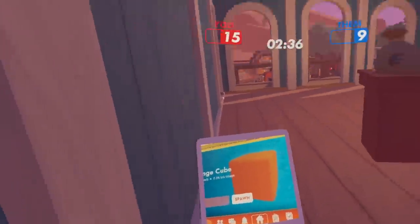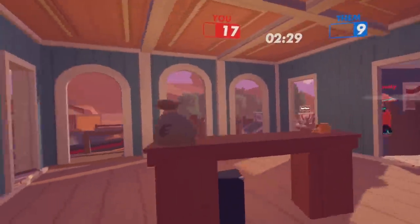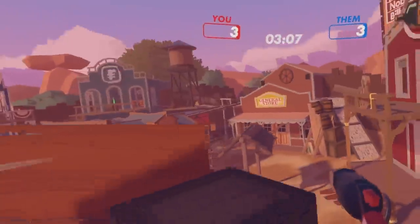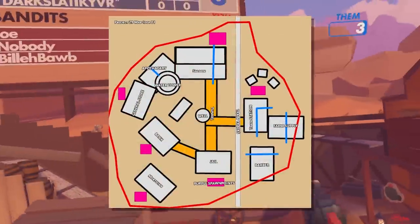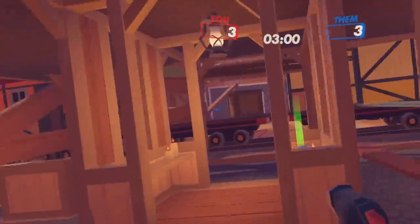I just found a random picture someone took and put right here of them buying the orange cube in the middle of this game. The map for Showdown is pretty cool, and you can tell they put quite a bit of effort into the design of it. There's a cool little train that comes through every once in a while, and it's got some really cool verticality elements.